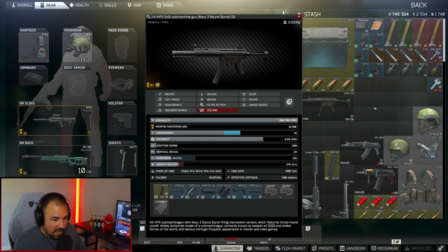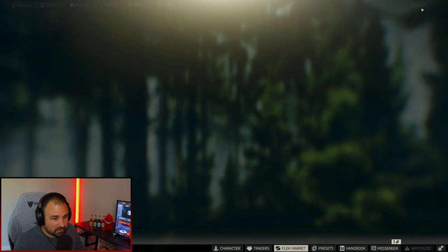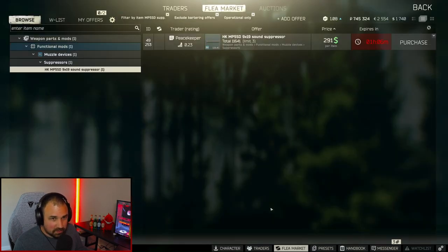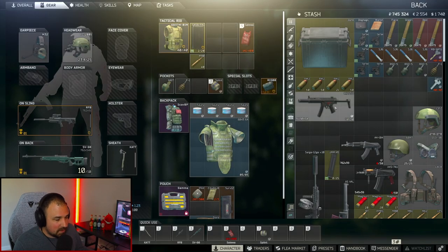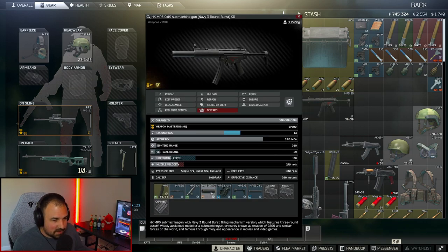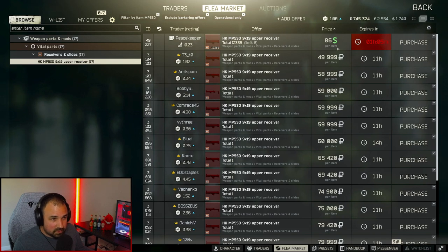Let's go over the SD parts you're going to need — all three can be found at Peacekeeper level 2. First is the MP5 handguard at $60. Next is the MP5 SD suppressor at $291. And the last one is the MP5 SD receiver at $86.